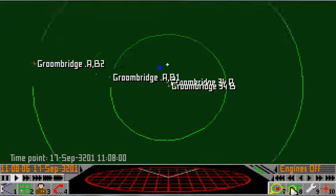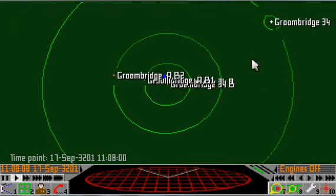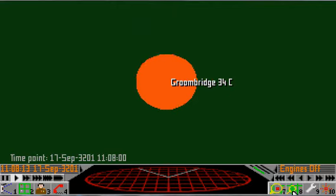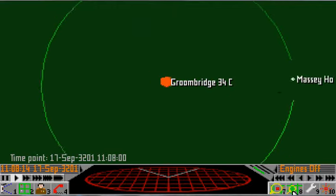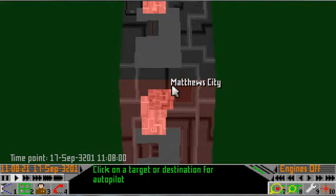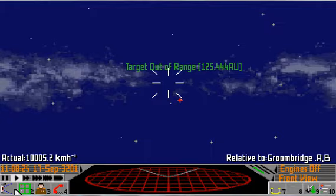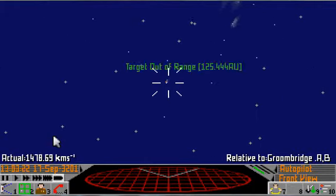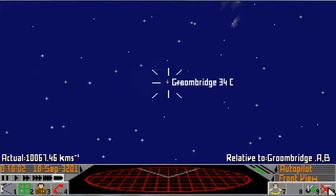Now considering what happened last time, you'd think it might be a good idea to put in some shield generators. However that would seriously cut into my profit margin — or would it? I'll have to check the prices, because sometimes you can almost get more money for removing a shield generator in one system than you paid to fit it in another. So I'll have to see what the prices of shield generators are here and back in Van Maanen's.